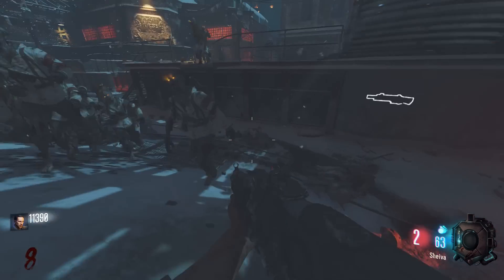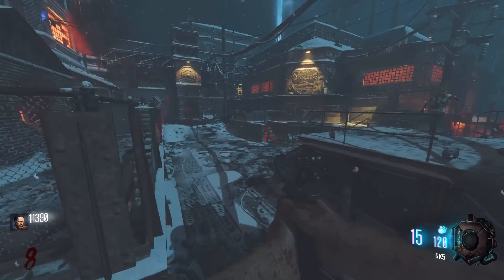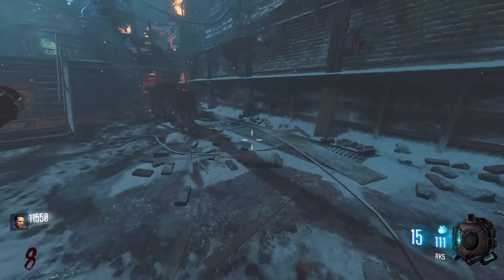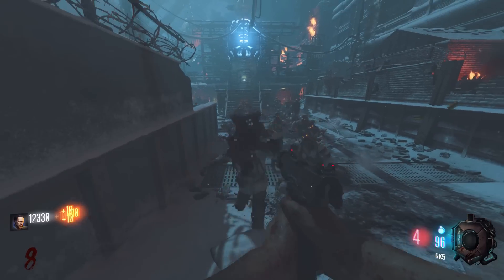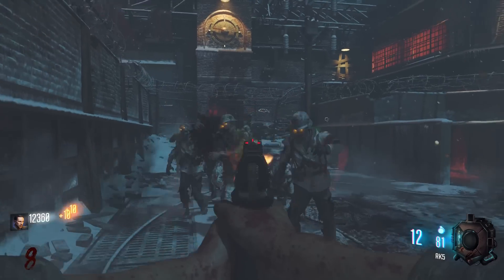They've also fixed an issue where all perk machines would stop functioning after a generator had been recaptured. I thought that got fixed in the previous patch — I guess I was mistaken. Really good to see that that's sorted now. You could kind of fix it yourself by losing all generator access and then re-turning all of them on, but that was pretty long-winded and no one wants to do that.